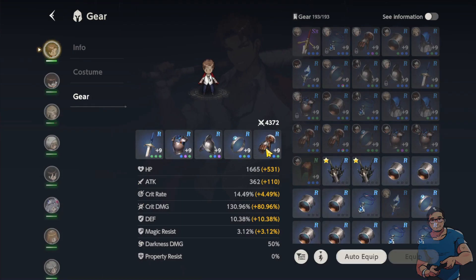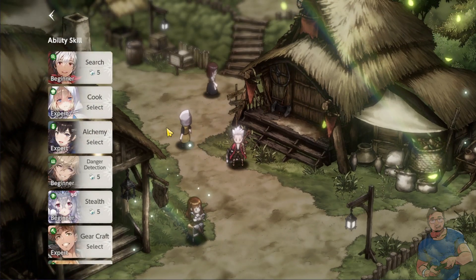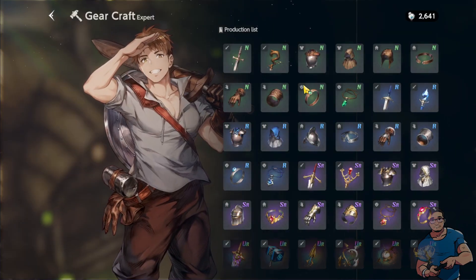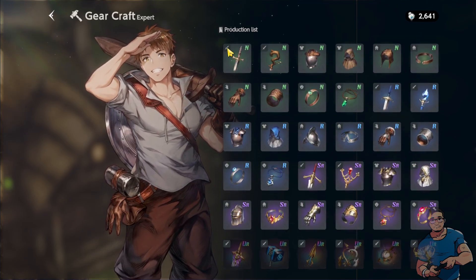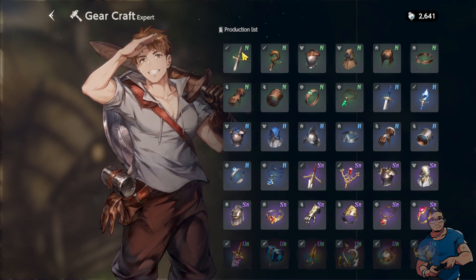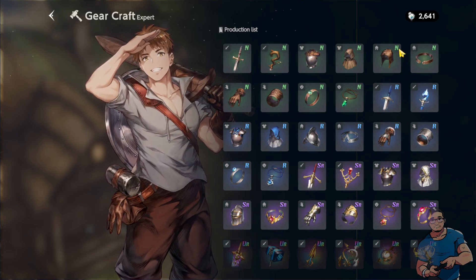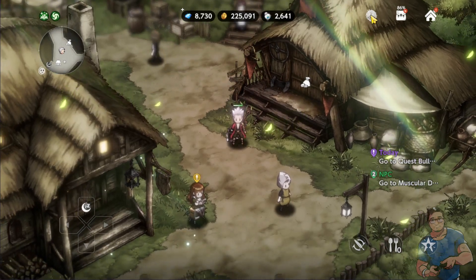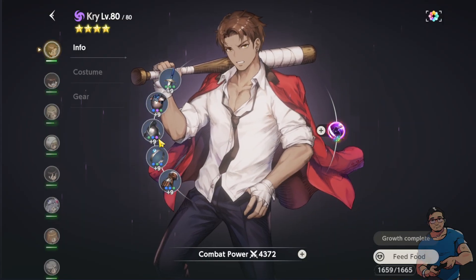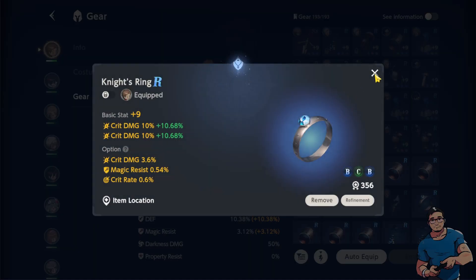You can see there are five slots indicating five types of gears. I also want to show you those characters that can craft — for Fred you can see he can craft up to SR. On the upper left portion of each gear icon you can see symbols for the gear type: weapon, armor, helmet or headgear, gloves, and accessory. Going back to Cry's character screen, the five slots are: weapon, armor, headgear, accessory, and gloves.